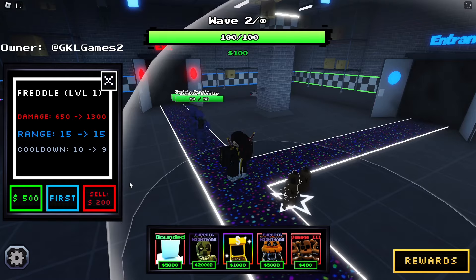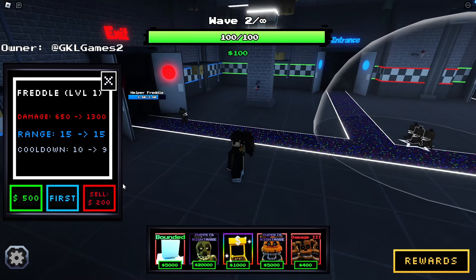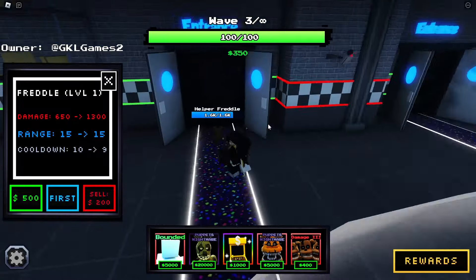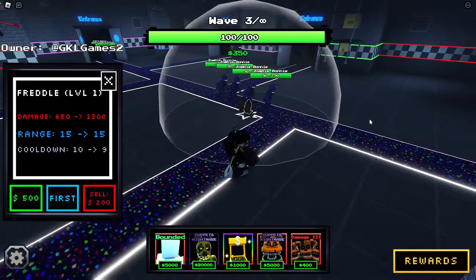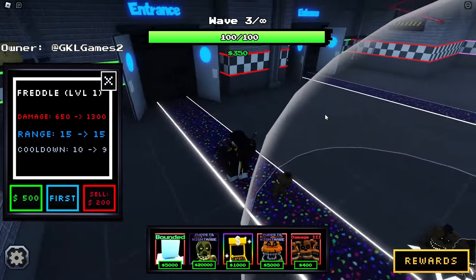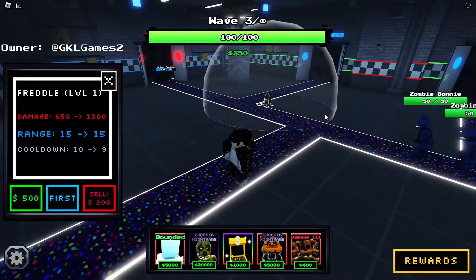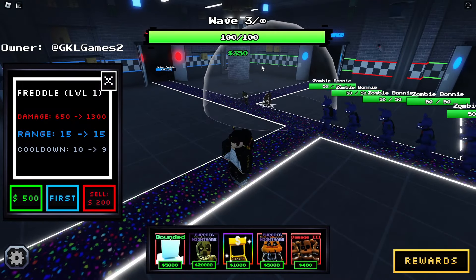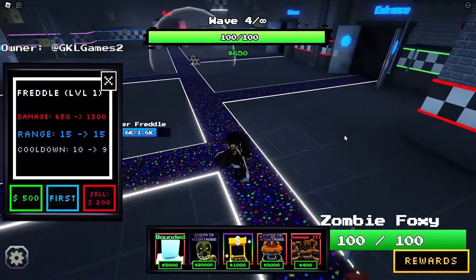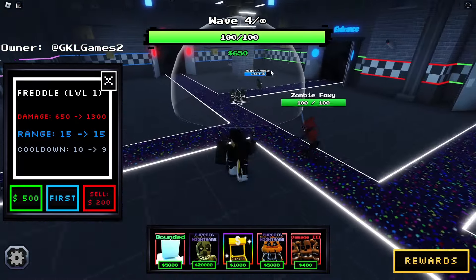Compared to the other video where we had Fredbear which was huge, now we have the Freddos which are very small. Are they going to do anything? Oh, there they are! We got 1.6k. Keep going straight — what are you doing?! My problem with summoner units is in a map with four entrances, are they just gonna keep running into the first one they see? Hopefully not.